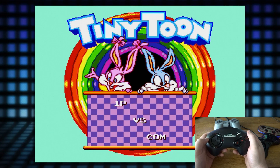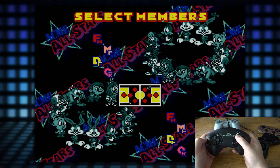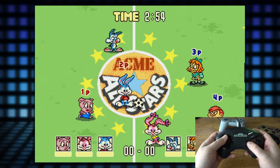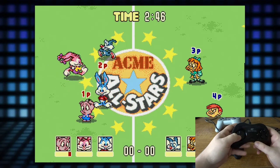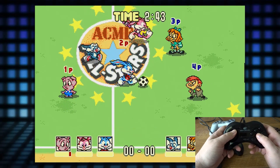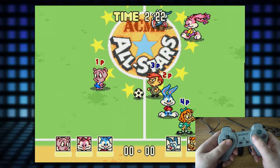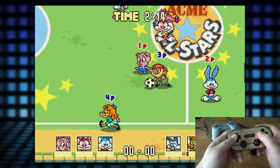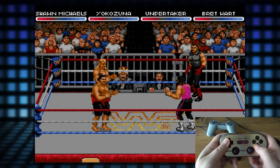Now with this Tiny Toons game, the other options for players won't even show up unless you have the correct amount of controllers. So if we hit left and right we can select how many players we want. Here's our four player option.